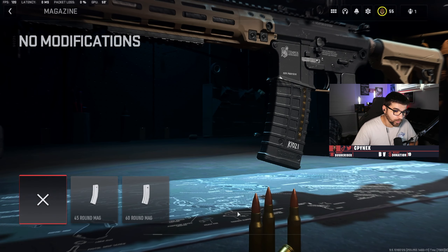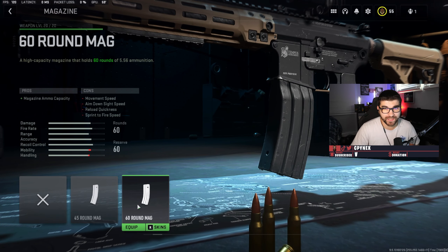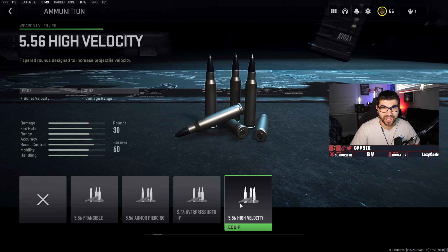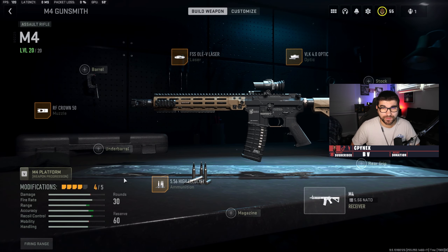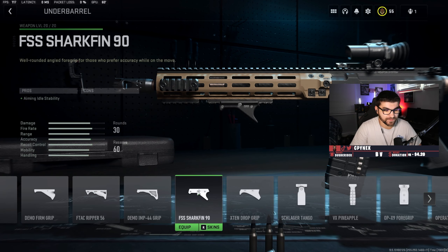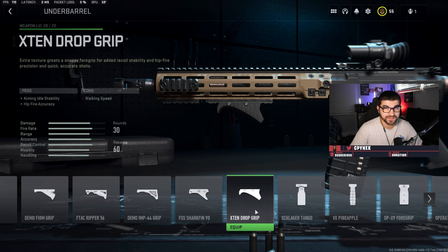For Warzone 2, we're probably going to use the 60-round mag again as always, just for those extra rounds at super long ranges. But for Modern Warfare 2, I would not suggest putting a mag on because it does hurt your ADS speed pretty greatly and it's just not needed on the small maps. Instead, for your ammunition type, put on the 5.56 high velocity on your ARs — this will really help you at long ranges. For the underbarrel, my favorite is the F-TAC Ripper, but if you don't want that ADS penalty, you can go with the FSS shark fin or the X-10 drop grip, both of which give you aiming idle stability and recoil control.